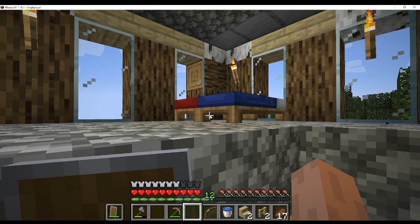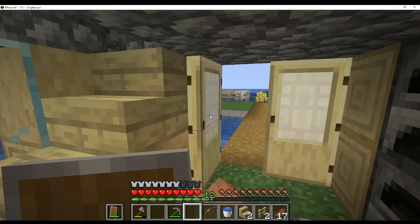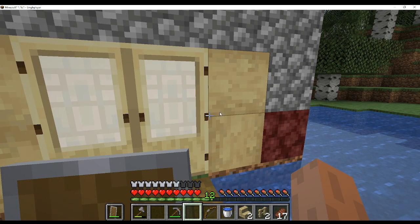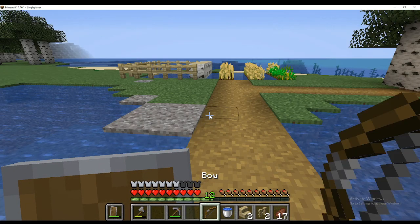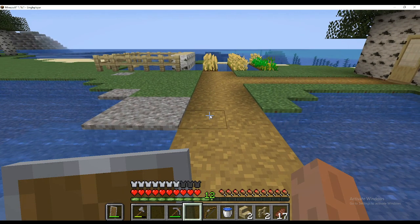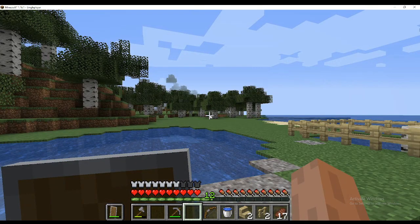On the second floor I have nothing much, but you can see the color of the bed — it looks like those glasses with one side red and one side blue. If we go outside, the area is mostly filled with birch trees. You can see over there — I cut them and took the saplings.